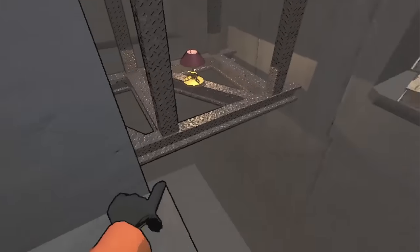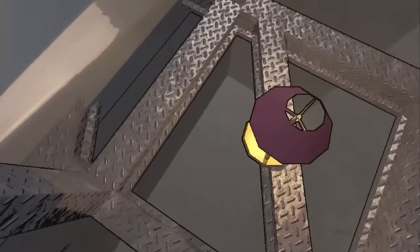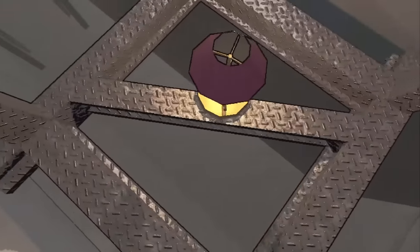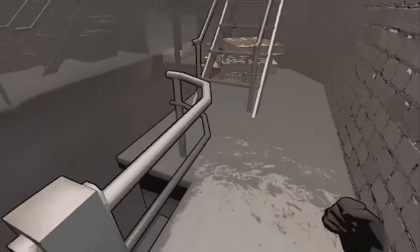Most people try from this side to jump under it, but the issue is if you land there you'll just fall down into the death pit. However, on this side you can't fall in the hole — it's almost impossible. So we're going to go over to this side of the belt room.